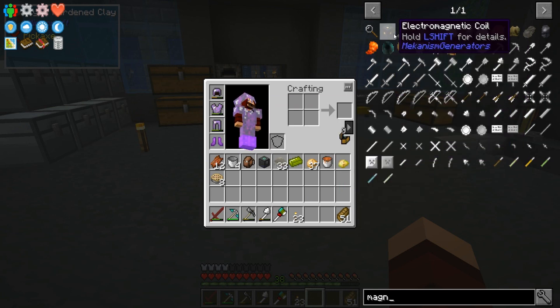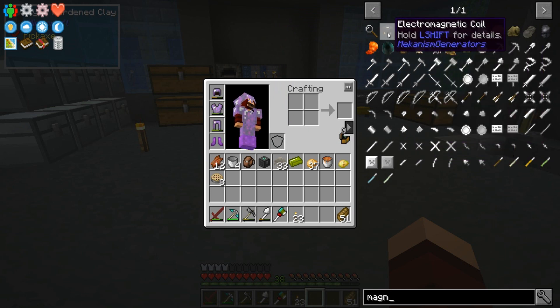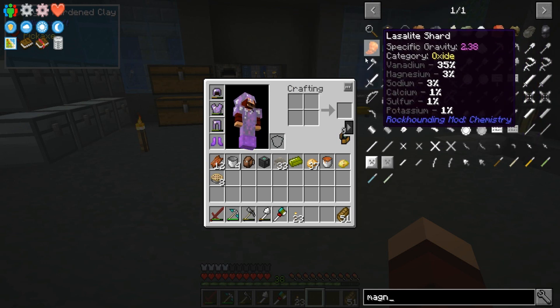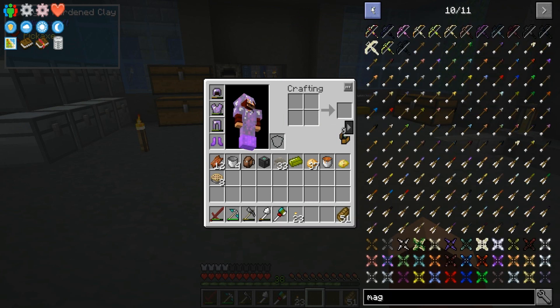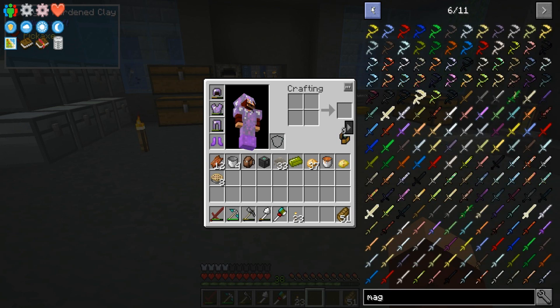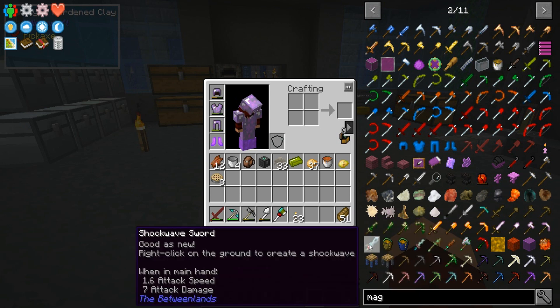Is there a magnet? I'm not seeing the magnet. I mean, these all have Magnetic Three. Magnifying glass. Electromagnetic coil. I'm not seeing any sort of magnet — that kind of sucks. Just making sure I'm not missing anything here. What is this? Shockwave sword — good as new, right-click on the ground and create a shockwave. I want that. Why can't I make that? Let me make that. Don't be rude.